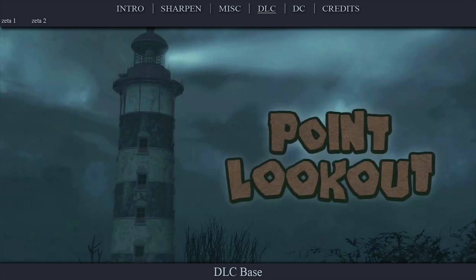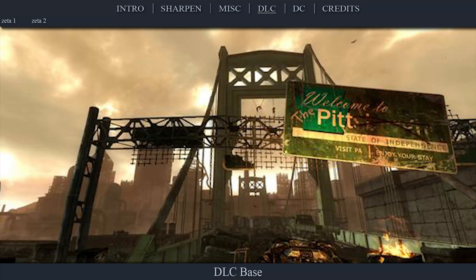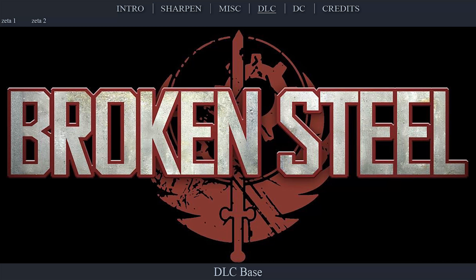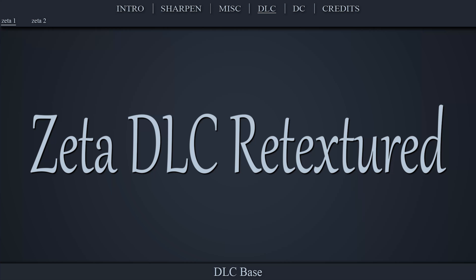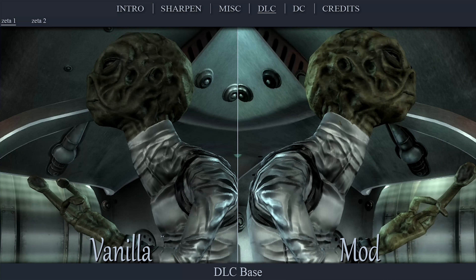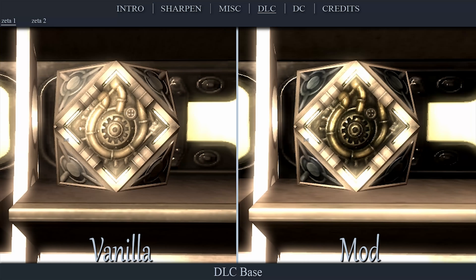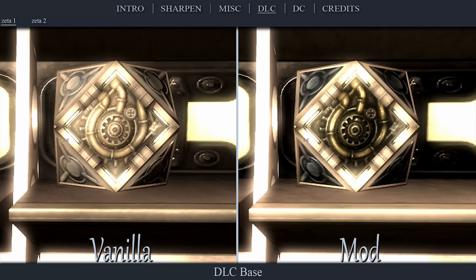The DLC base is the first round of what I consider to be high-end textures for the DLC. They set the standard for those that both accompany and overwrite them later on. Mothership Zeta DLC Retextured was created by a mod author that needs no introduction in the realm of Fallout. From walls to weapons and aliens to clipboards, this is a great set of textures for Zeta.